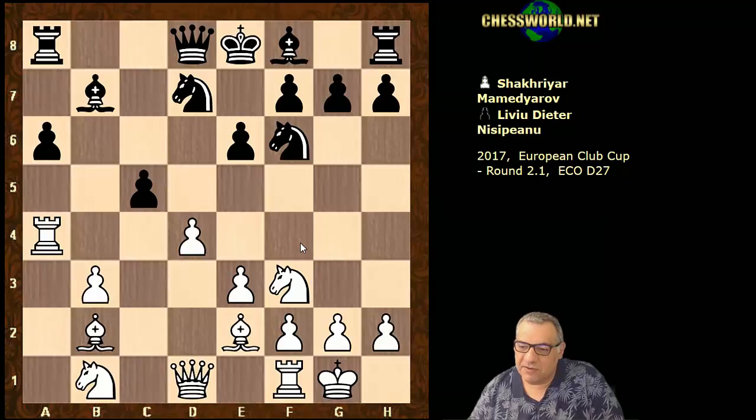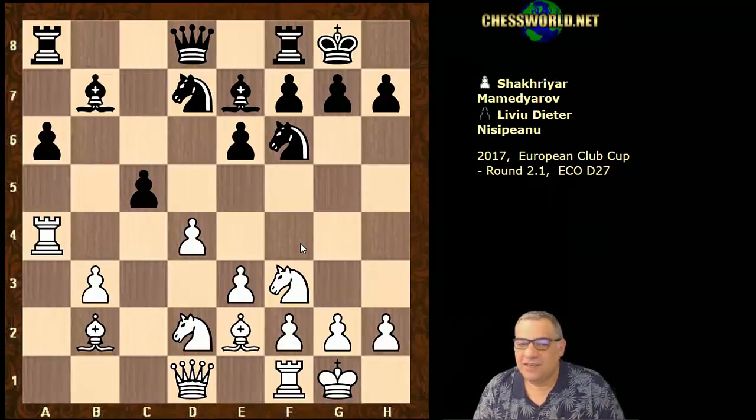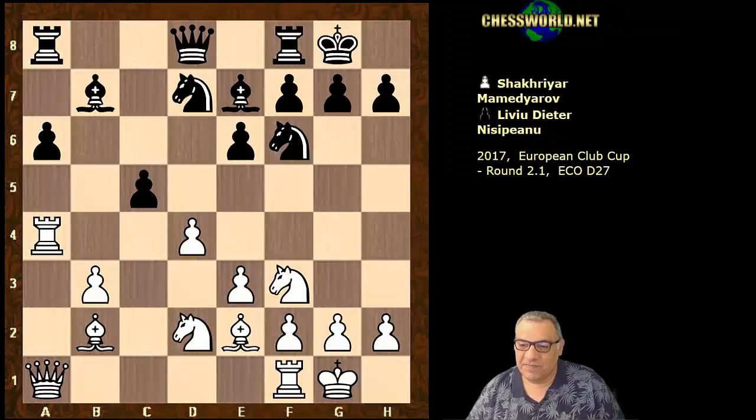Bishop b2 now, Bishop e7, Nbd2, black castles, and now a nifty looking move. I wonder if you can guess what was played here - the first nifty looking move. Queen a1. It's nice to do that - the bishop battery across the diagonal and pressure on a6. It's simultaneous pressure, nice.